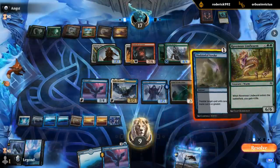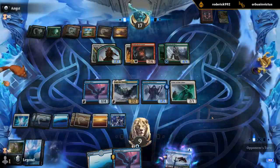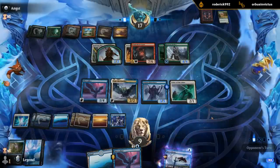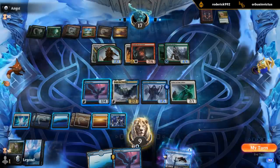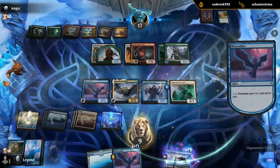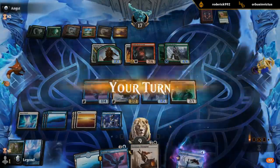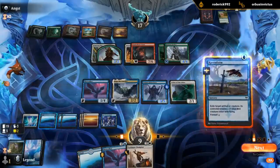It's probably worth countering — there goes my mana efficiency. Alright, I'll be mana efficient now. I don't feel too bad, so let's Raven Form the bow — see what we draw.